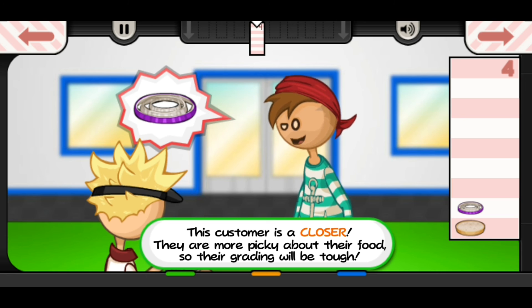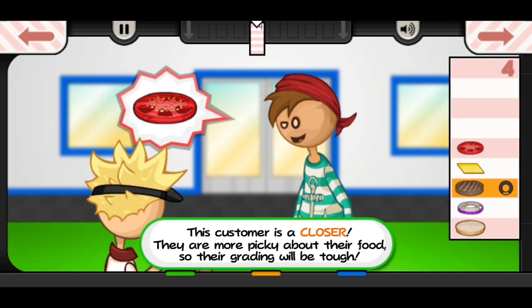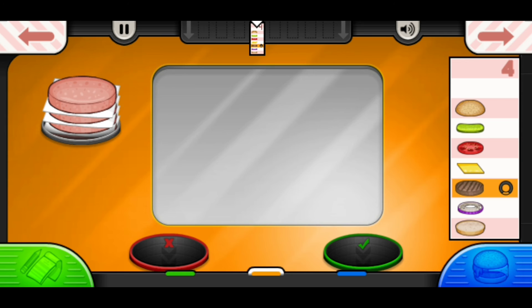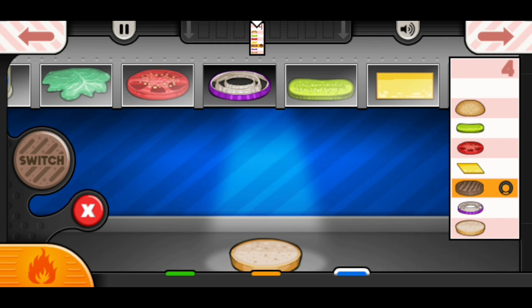Who's this guy? This customer is a closer — they are more picky about their food, so their grading will be tough. I thought that was Wally. Okay, never mind. I guess we'll have to actually put effort into this.